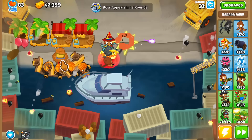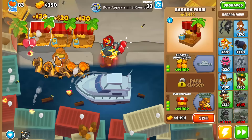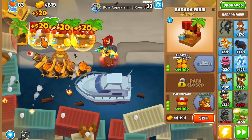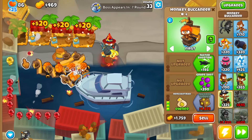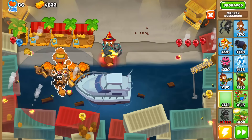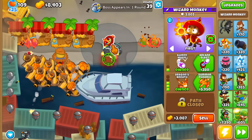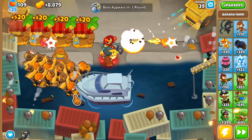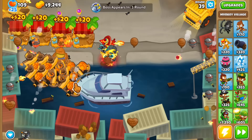Around round 32, I wanted to get all three farms in range of a Discount Village so we can get cheaper Marketplaces. I wasn't able to get one of them in range but that's fine. I'm spamming boats because one Merchantman costs 1,700 which is ridiculously cheap on easy mode. Around round 39, I upgraded one tower to a Dragon's Breath for more consistent attack, and I have four Marketplaces and about 10 Merchantmen so far.